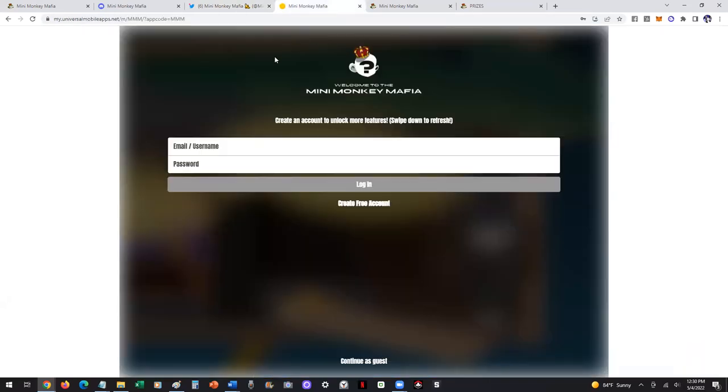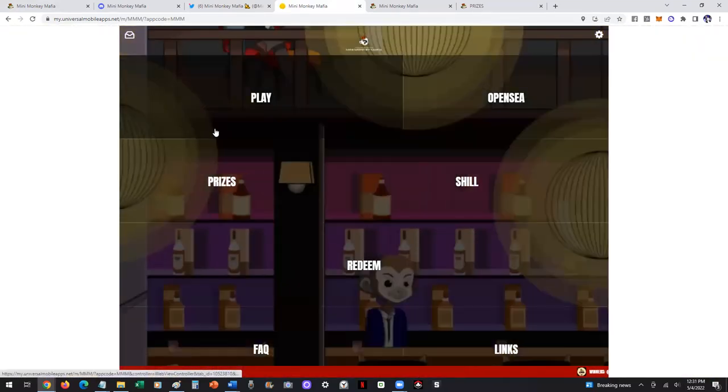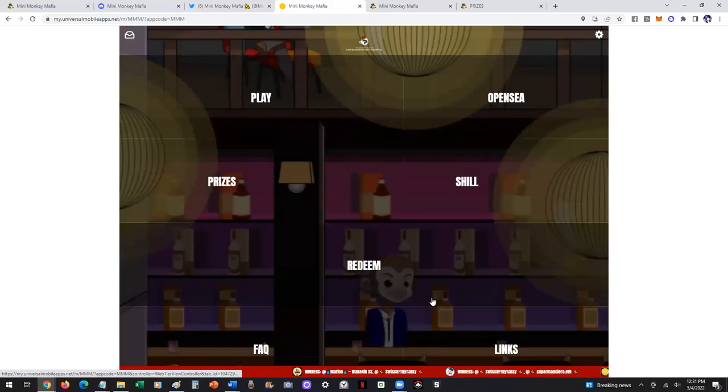The Claim-to-Earn app — this is where you start. You create your free account where you can log in with your existing account or continue as a guest. Let's do continue as a guest and see how that looks. I'll show you a little bit of the inside of this app. So you can play our minigame, you can access OpenSea, prizes, the shield — there's a lot of things you'll unlock once you're an actual member and a holder, based on what you're doing in the app.